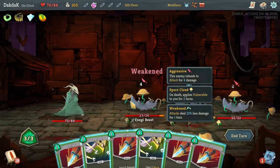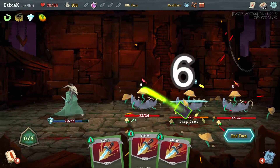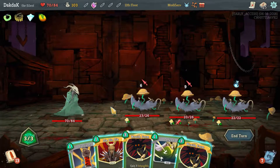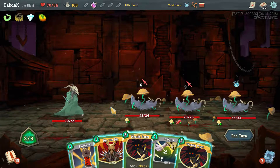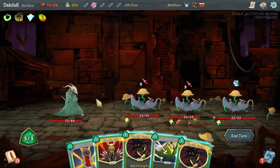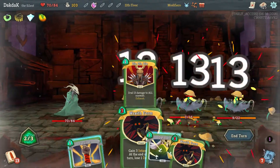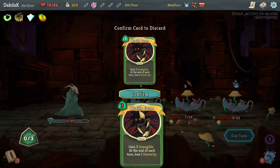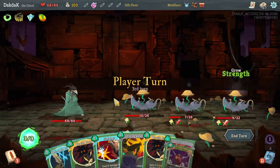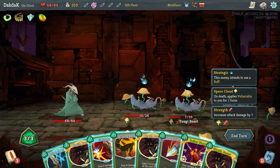Alrighty then. We've got ten damage — might as well get these two, both of that. And you're going for strength — I'd rather you didn't. Do we Wraith Form? Really? A thirteen — we're doing fifteen, we'll deal with it. Because I just wanted to play Die Die Die — it makes them all so much more killable next turn. Two damage isn't exactly terrible either, and this is why we wanted to aim. Bullet Time — let's get all of these going.